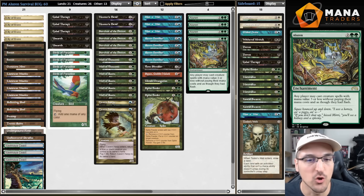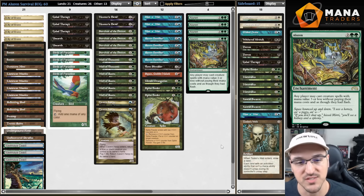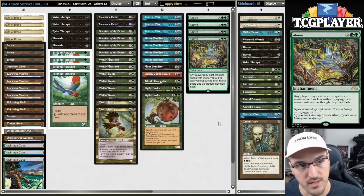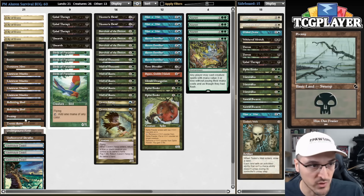Hello everybody and welcome to another Pre-Modern video. I'm very excited about this one because we're going to be playing my favorite Pre-Modern deck — a new take, at least. I've been thinking about this for quite a bit, so I'm really excited to finally take this list for a spin. We're talking about Aluren — this is my pet deck. We're going to be revisiting an old take on the archetype: base Black-Blue-Green as opposed to White-Blue-Green.